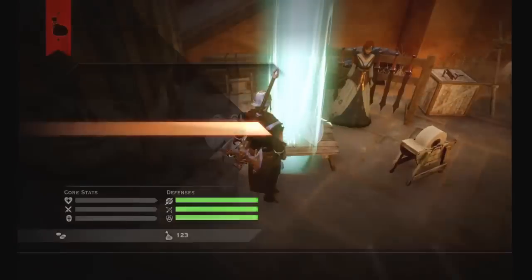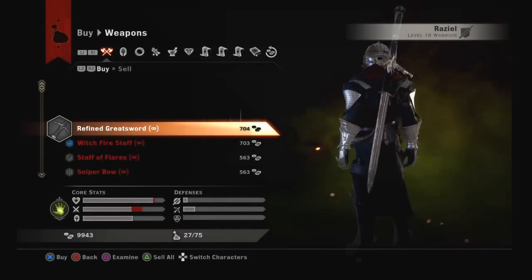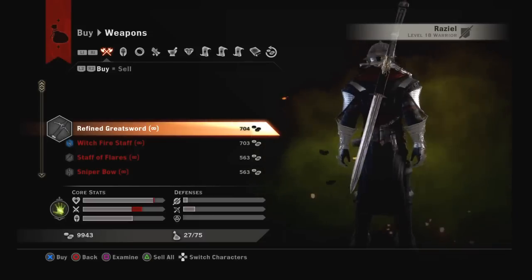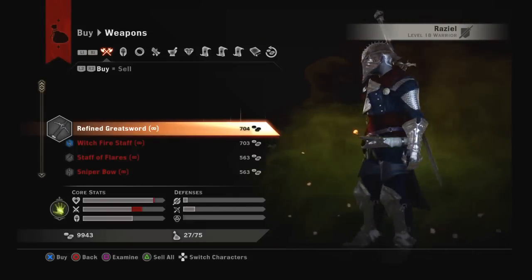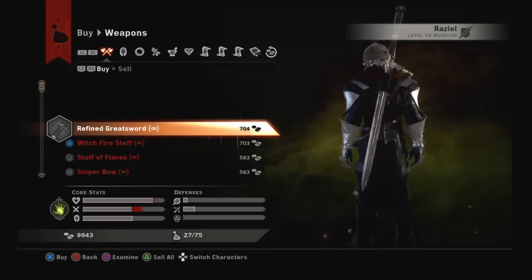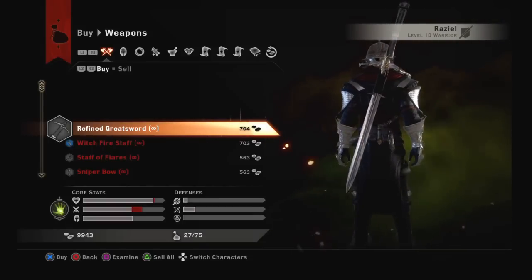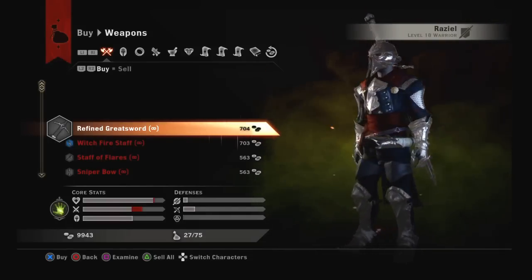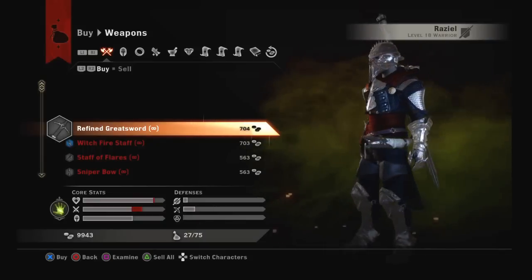It'll be right here — the Refined Greatsword. This is the one I saw from the trailer. It's a two-handed sword for warrior obviously. You can't do any upgrades for it unfortunately — the only upgrade you can do is a rune. It is a pretty badass looking sword; I wish I could upgrade it and make it better, but that's where you get that from.